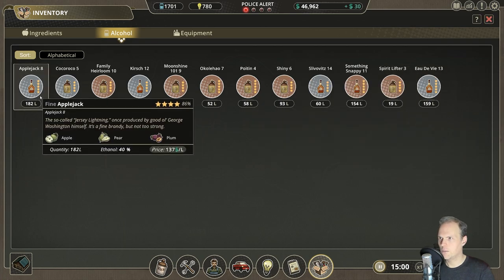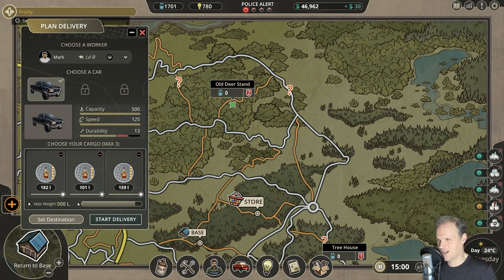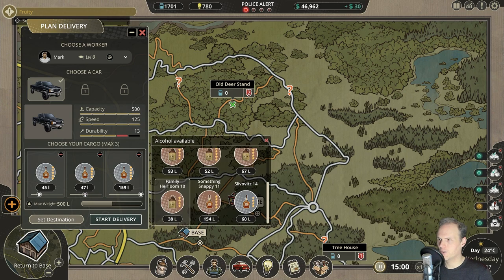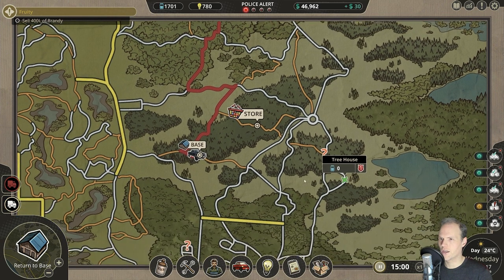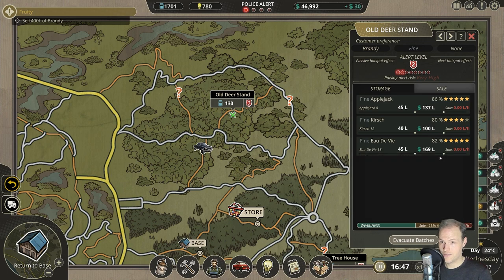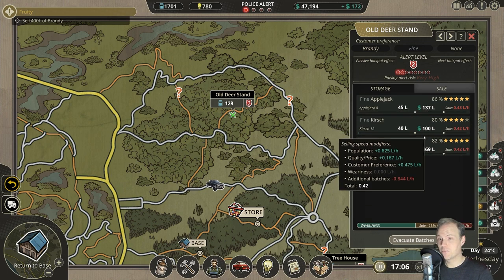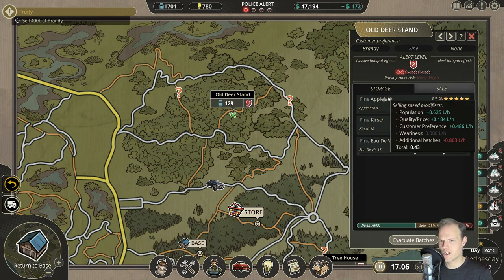Let's take Applejack, Kirsch, and Eau de vie — because that is what we have the most of. We could fill up the car like that, but not going to sell quite that many. I think we can go out there with 45 liters, maybe a little bit less of that one — 40 there, and 45 for this. They are all priced extremely competitively. Set the destination to there and start the delivery. I'm looking forward to seeing how that sells. Considering the price of it all, that is pretty rapid — and we only have 150 customers at this moment, which is also going to change very quickly.